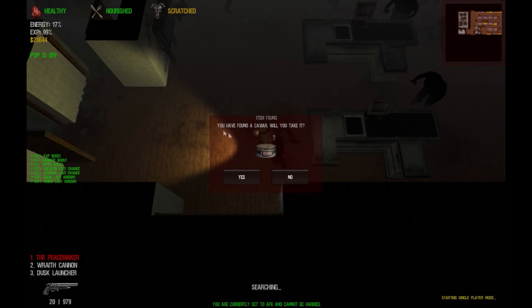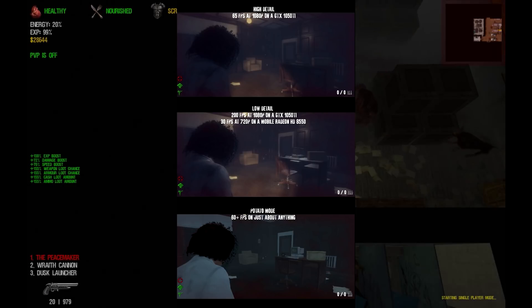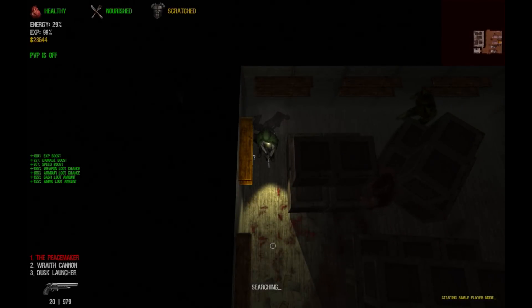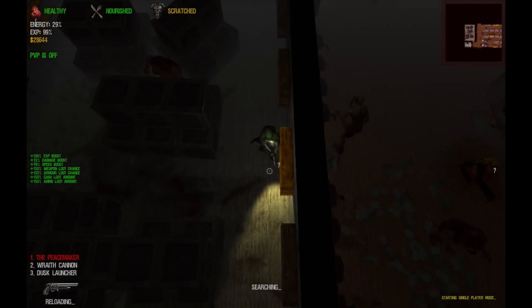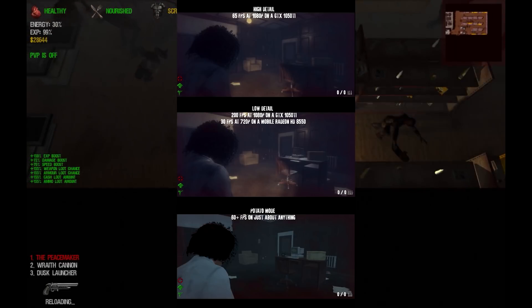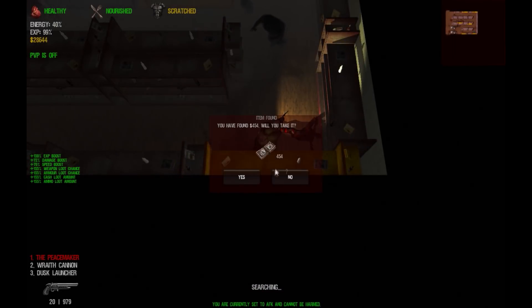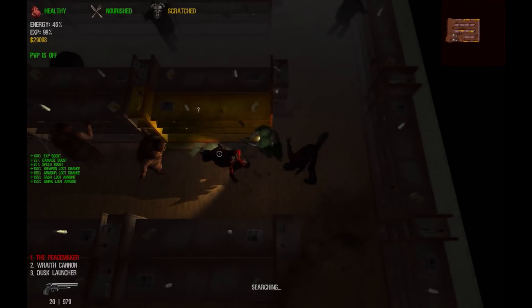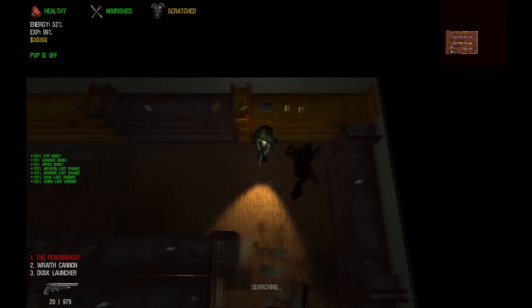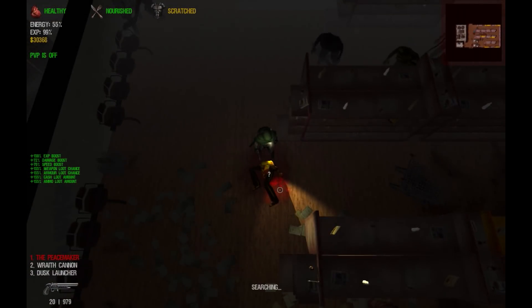A 1050 Ti getting only 65 frames per second on high — that's crazy. On low detail you get 200 frames per second on a GTX 1050 Ti, and 30 frames per second at 720p on a mobile Radeon HD 8550. You won't lose much graphically, just a little detail. And potato mode runs 60 frames per second on just about anything. At least the developer is compensating for people who said their computers couldn't handle it. It's 2018, gaming has gone in a whole new direction, and the fact that he's giving us a new game instead of recycling the same thing on Frontier 3D is pretty respectable.